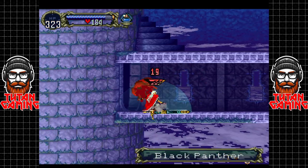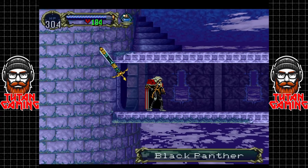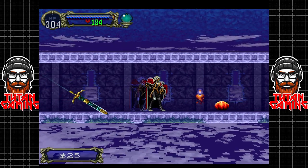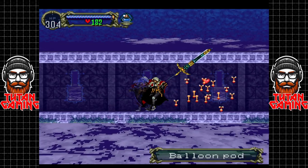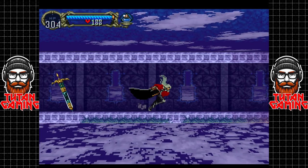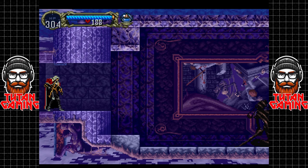This enemy here — that guy — he's that easy. At the moment he's giving us about 2,000 experience per kill. On the flip side of that, he also does a considerable amount of damage to us — he can kill us in a couple of hits.